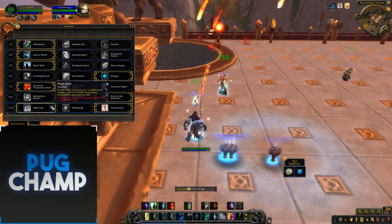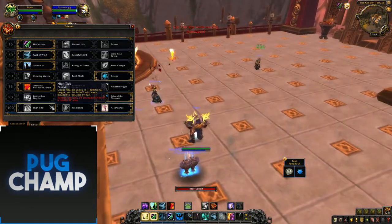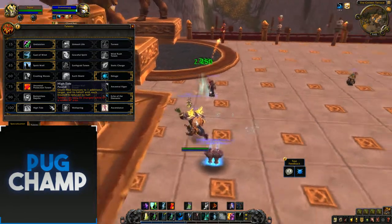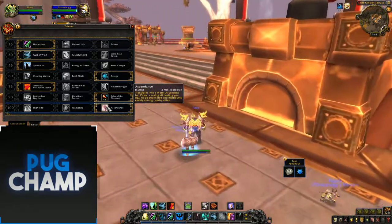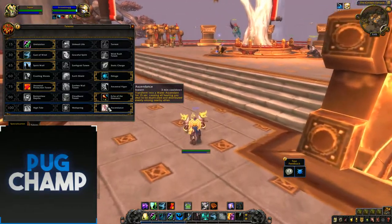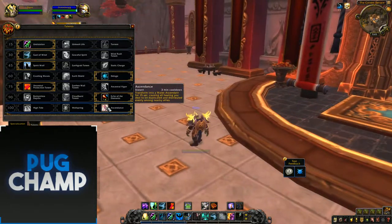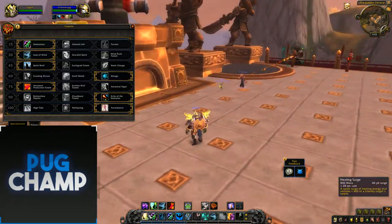You can also take High Tide if you want, but the only thing is you're going to have to be using Chain Heal a lot more, and Chain Heal is quite a mana intensive spell. So you just want to use Ascendance because it's going to help you mana-wise. And if you're in a dungeon and a boss or add is doing some burst damage, you can just pop Ascendance and no one's really going to die if you're spamming your Healing Surges.